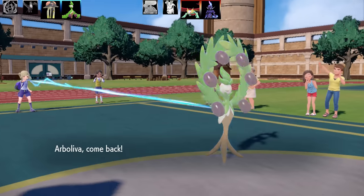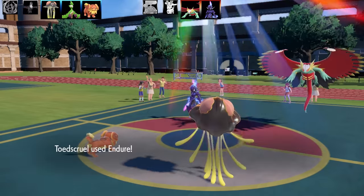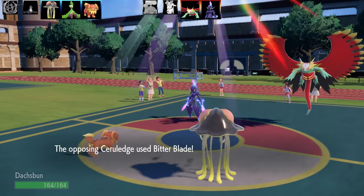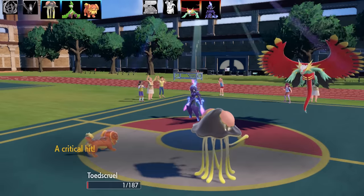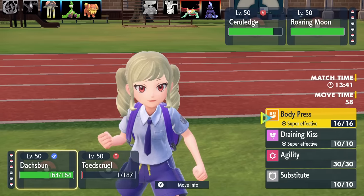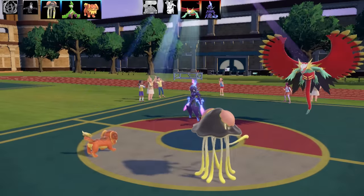Now I'll bait in Dachsbun, which has the new ability Well-Baked Body. When Dachsbun gets hit by a Fire-type move, its Defense rises by two stages and it gains Fire immunity — so it's a great way to bait out Fire moves. I sent it in against a Roaring Moon, and the opponent took the bait perfectly.